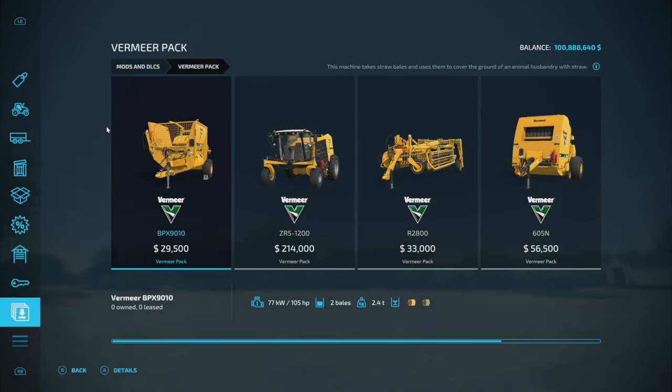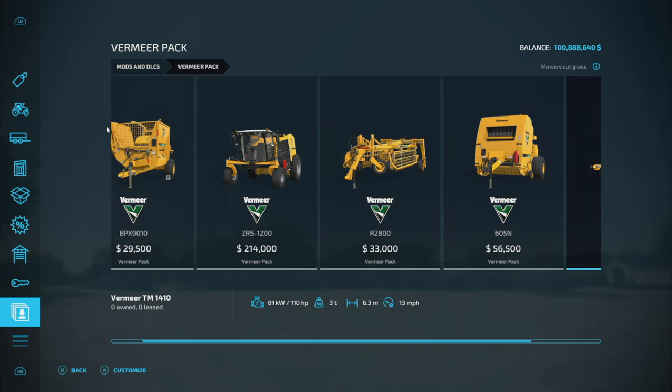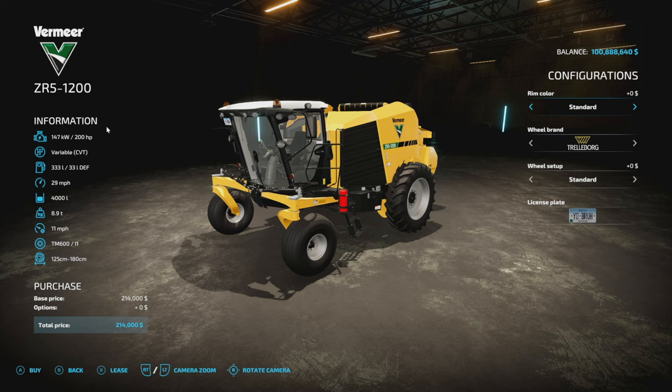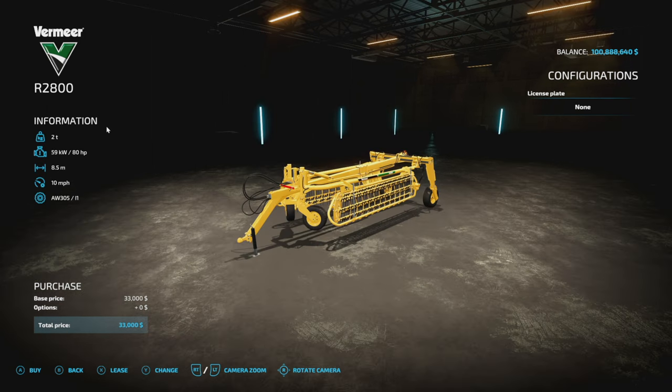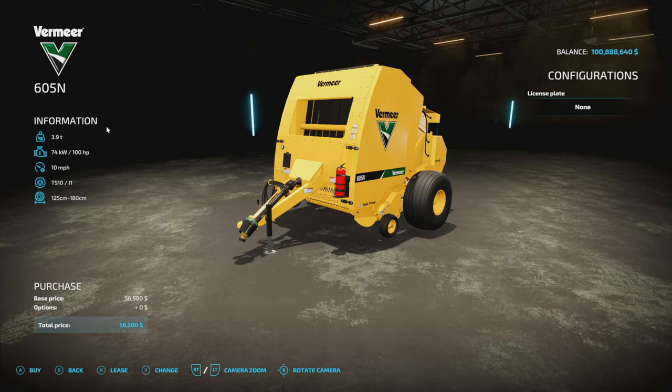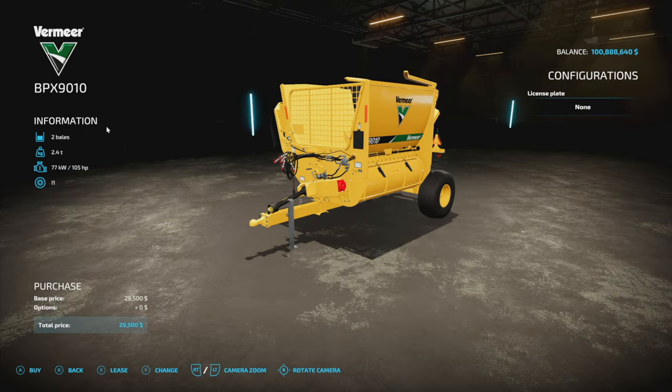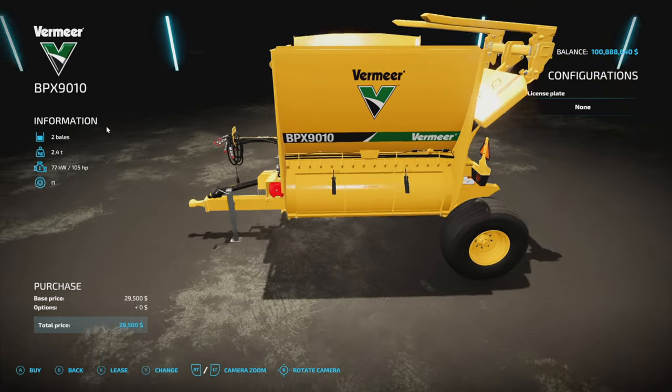Now that you've got the DLC, let's take a look at the pieces of equipment coming with it. You're going to find five different pieces: the BPX910 straw blower, the ZR5 1200 self-propelled baler, the R2800 twin rake, the 605 round baler, and the TM1410 trailed mower. Customization for these pieces of equipment is pretty straightforward — for the BPX910, there is none.